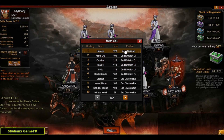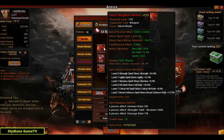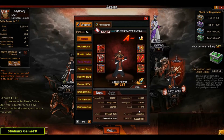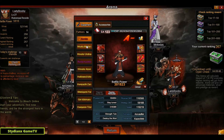Without further ado, our rank 1 right here is Groco, level 123, position Zero Division. Let's check out his stats: his MC has 301k BP. The equipment fortification level is maxed out, and the stones are pretty good — majority level 7. The speed is 119k, which explains why he's rank 1. Really good job.